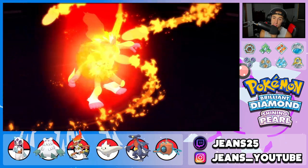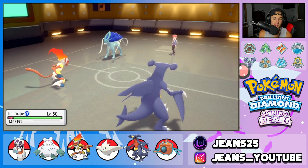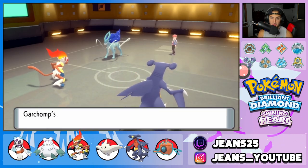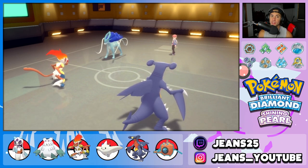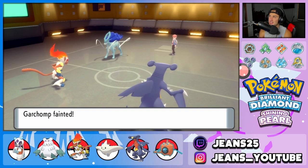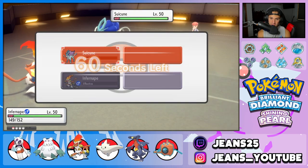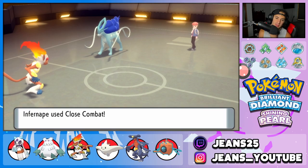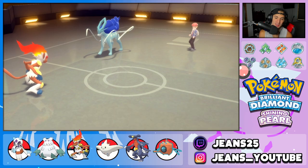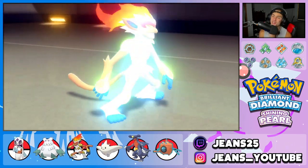We both outspeed Suicune — huge news! But Suicune goes for Ice Beam into Garchomp. The Yache Berry should help, but I think Garchomp still goes down. That's rough — we should have fired the Dragon Claw for damage earlier. Now Infernape is in a 1v1 against Suicune. Close Combat does no damage, we need a crit next shot to win. He fires Scald and that takes us out. So close — we almost beat the full legendary team.